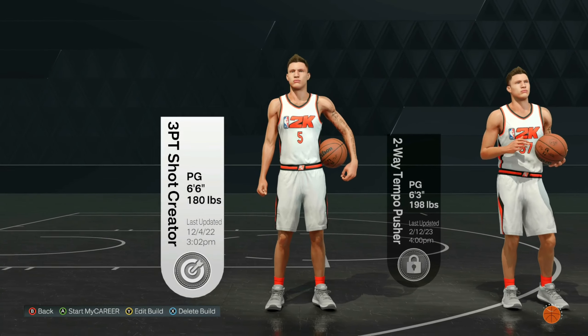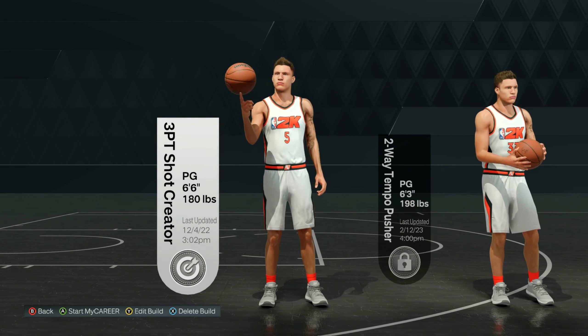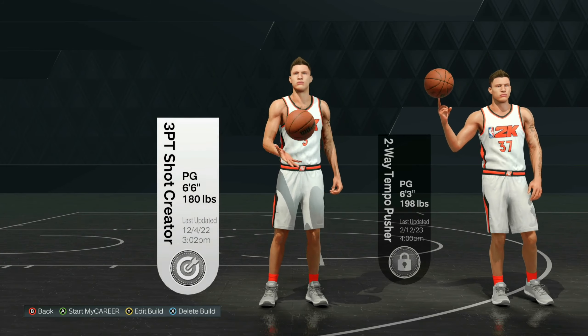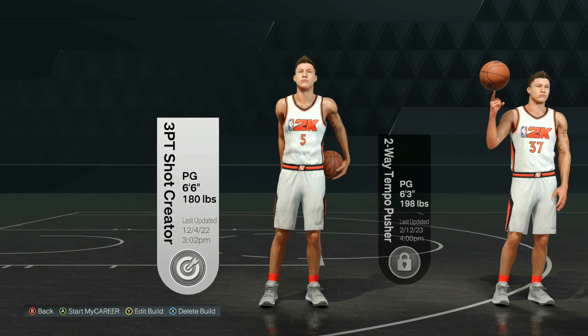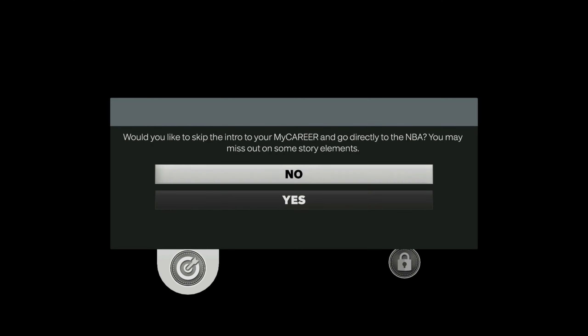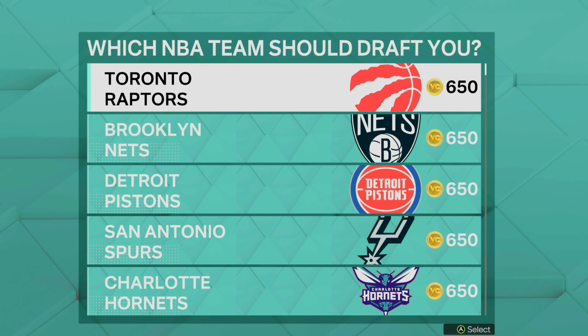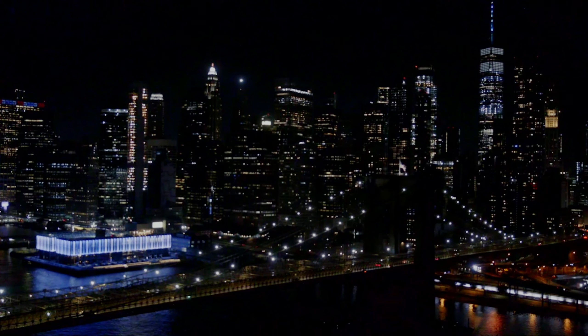What you guys are going to have to do is make a brand new player. The player doesn't really matter — I'll probably go with a point guard, six-six with sharp, but it doesn't really matter. Then you want to start your MyCareer up. It's going to ask would you like to skip the intro — for this summer league VC glitch you want to hit NO. After that, you can choose any college and any NBA team, then you'll be loaded into the summer league screen.